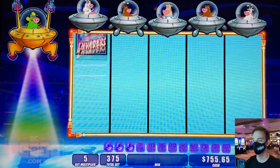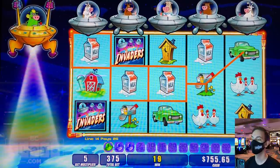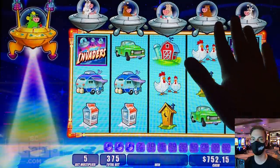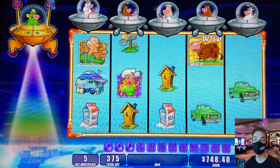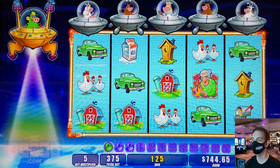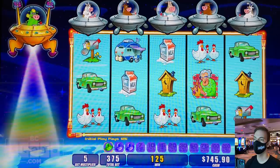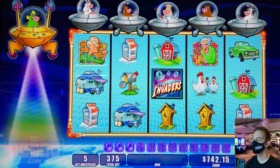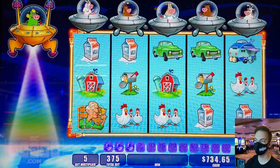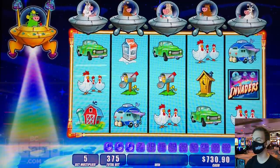That was lined up perfectly because we already had all the wilds over there, so I didn't have a lot of places to put those invader symbols — except for the very front. Well, even with that extra money, it doesn't mean we're going to make a profit today. We've got to get those free games and those line hits to keep on going.